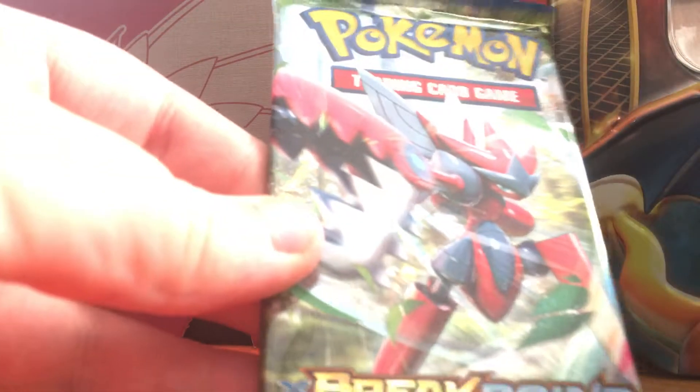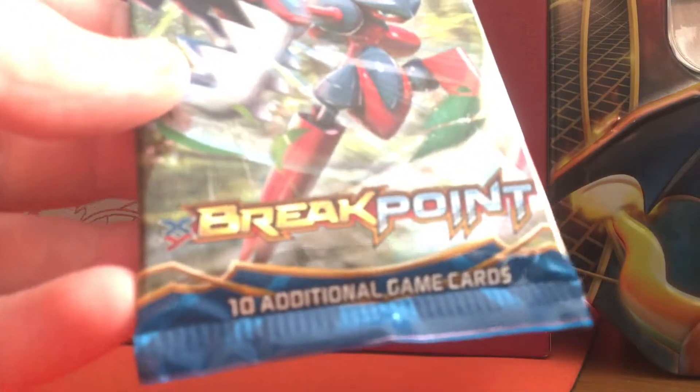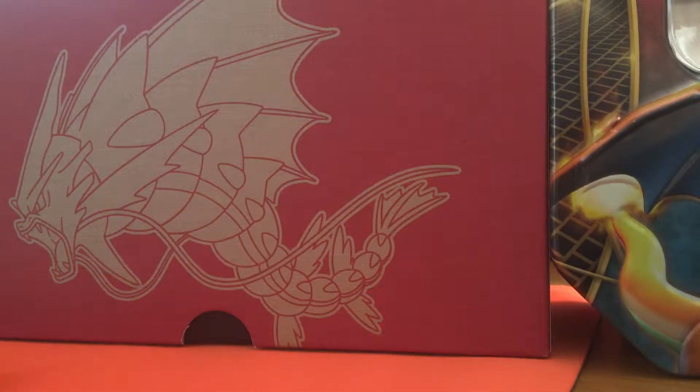We're going to start with Breakpoint, because we've been opening a lot of these from today and yesterday. Green and white code, which means that it's all Rare X. One, two, three cards from the back.